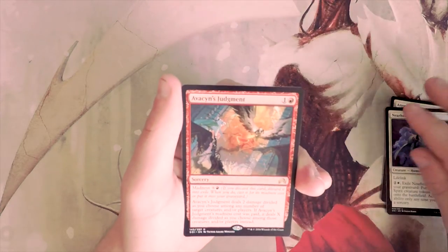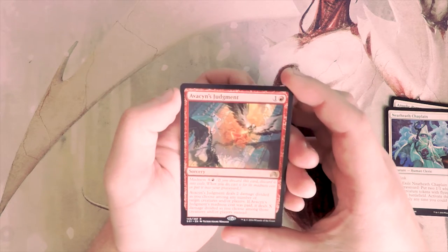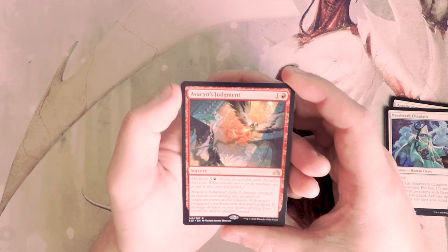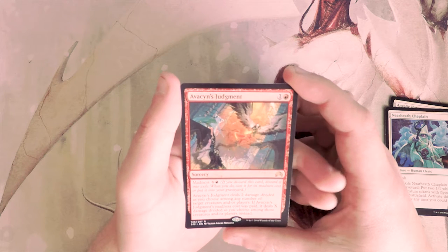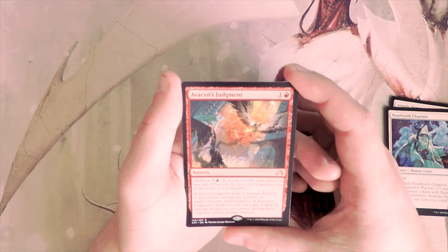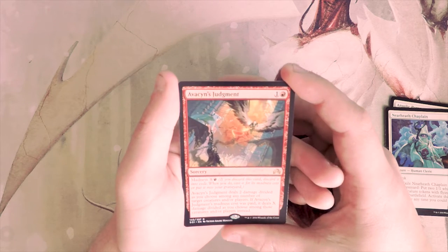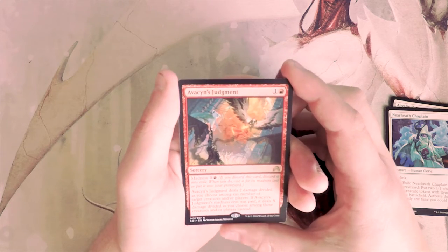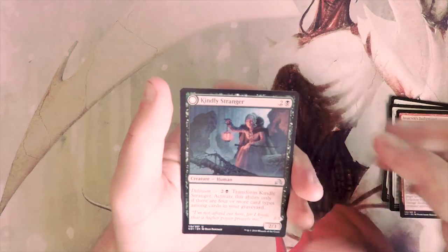Our rare is Avacyn's Judgment — one and a red sorcery with a madness cost of X and red. It deals two damage divided as you choose among any number of target creatures and/or players. If its madness cost was paid, it deals X damage divided as you choose instead, so you can actually scale this with madness. I really like this card — I think this might be the pick so far.